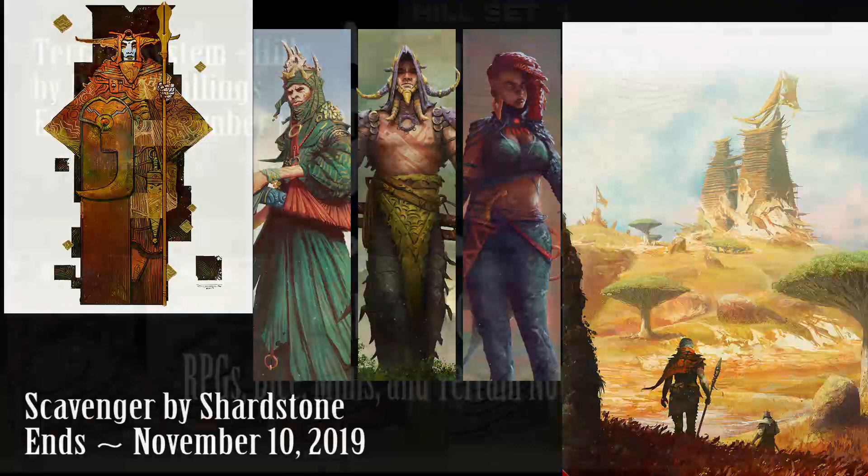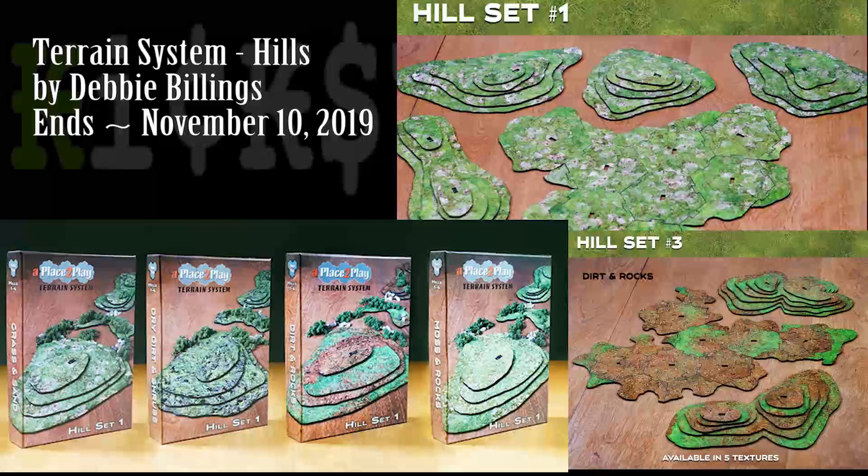If you need some quick terrain that allows elevation for whatever you're playing — modern, fantasy, or whatever — Debbie Billings has made neat little modular hill systems. You can pop them in, change up the terrain, add different layers, and make things work however you want. If you just need something simple you can throw out on the table, here's a terrain system.